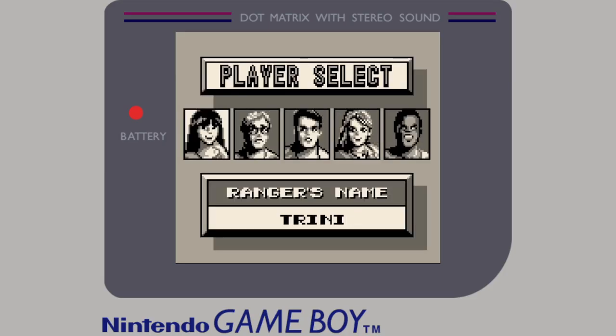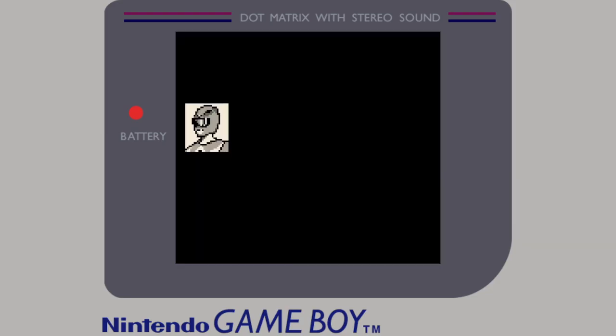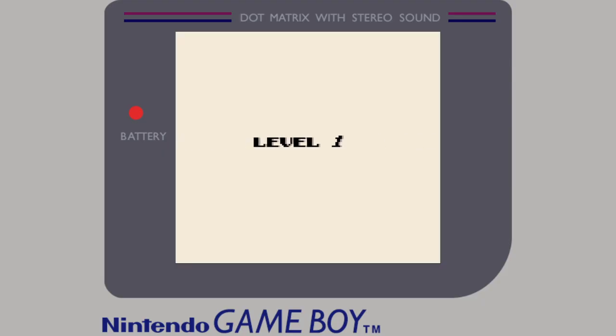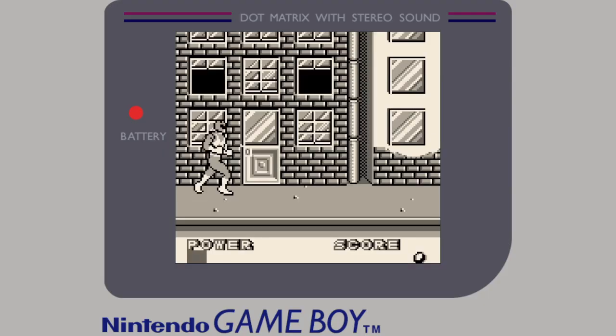You start the game by choosing your favorite ranger. They all basically control exactly the same, except for Kimberly the Pink Power Ranger, whose weapon attack is a ranged attack, whereas all the others swing their melee weapons. Seems they had to keep the game small because they're missing the Green Ranger and his Dragonzord — a big omission considering how popular he became.